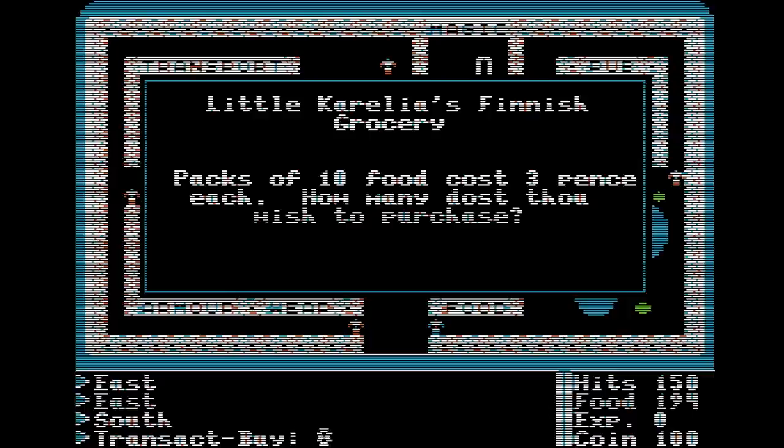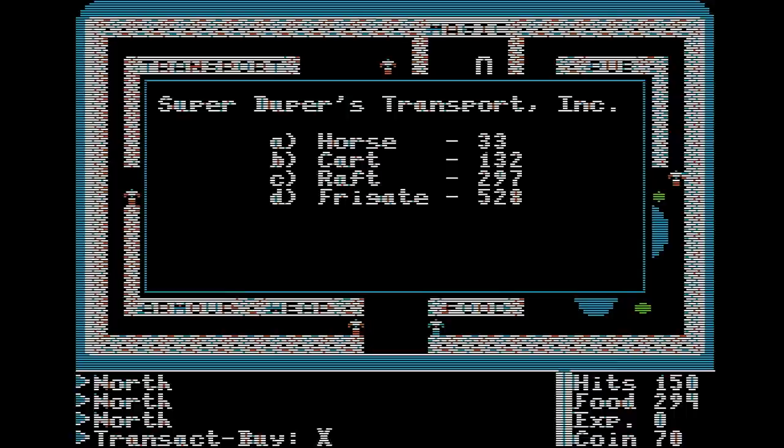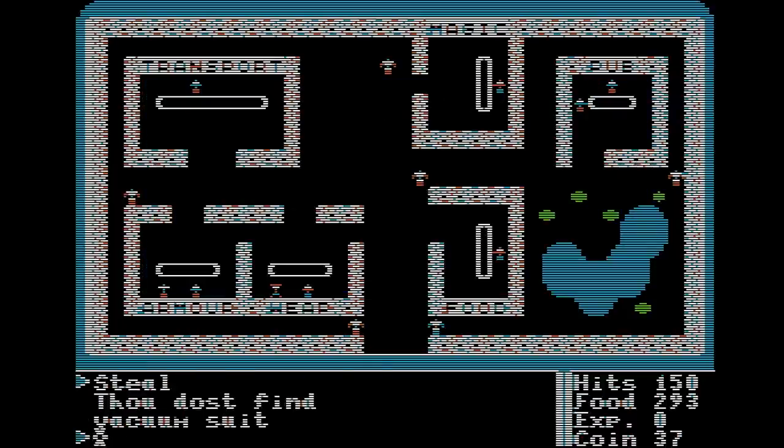We're going to start by buying a whole lot of food. We hit T — not for talk, but transact. There's not a lot in the way of casual chatting in Ultima. We're going to buy 10 packs, which is 100 food, which will last us an extra 200 turns on foot. Transport in this game primarily serves to reduce the amount of food you eat per turn, but better options like the frigate give you cannons to attack with. Right now we can afford the horse, which cuts our consumption in half.